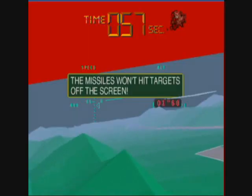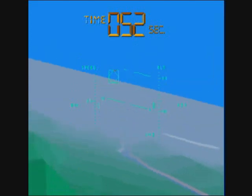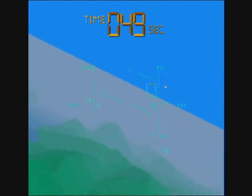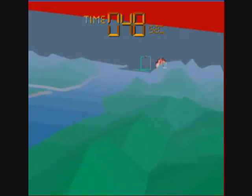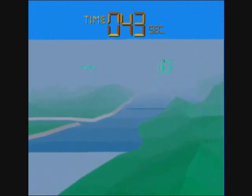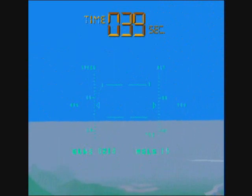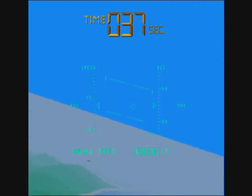If you get shot down, collided into, or slam into the ground, you just have another ship at the ready. But your time is just going to keep ticking — that's what you've got to worry about. You get time restored a little bit each time you destroy an enemy, and it varies depending on the difficulty setting that you chose.